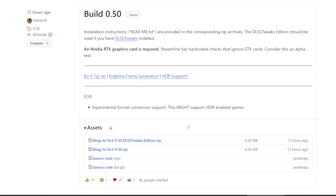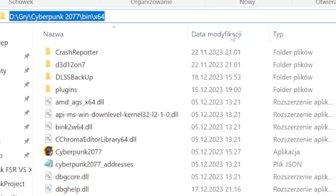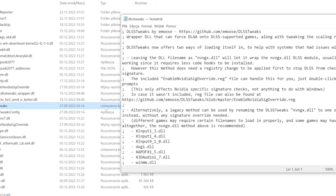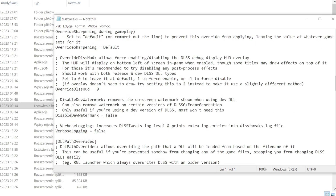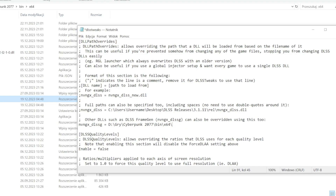Now download DLSS G to FSR3 — link in the description — and unpack the DLL files in the same folder as DLSS Tweaks. At the top, copy the path pointing to this folder, as you will need it in a moment. Open the DLSS Tweaks configuration file, search for the relevant line, remove the symbol at the beginning, and change the folder path to the previously saved one. Then change the name of the file as shown, or copy it from the description of this video.